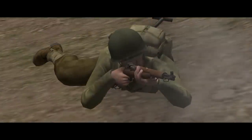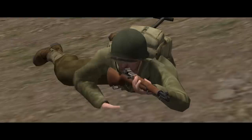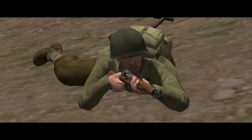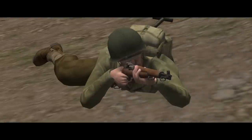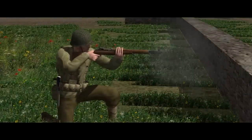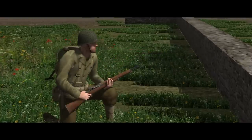The weapon is fed from 8-round en-bloc clips, so the user can pop off 8 rounds as fast as they can pull the trigger before having to mess around with the action. The Garand fires .30 calibre M2 ammunition and like most rifles, while it can reach out to 500 metres in game, it's more effective inside 300 where you're much more likely to actually see something to shoot at. But the main takeaway here is that rate of fire — a rifleman with a Garand can put down more lead faster than his counterparts in other forces.